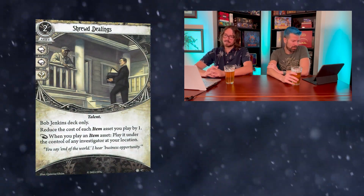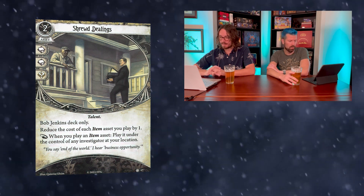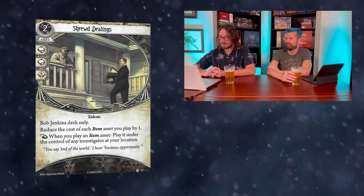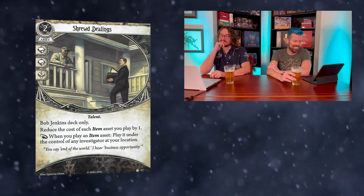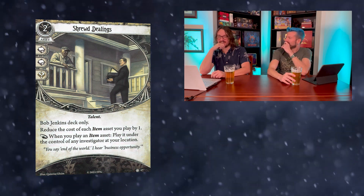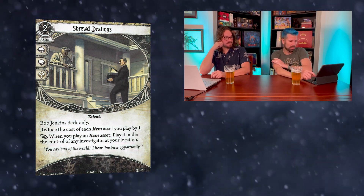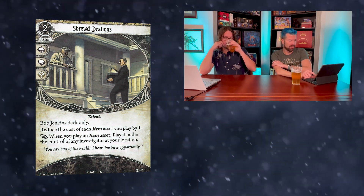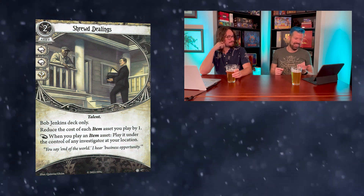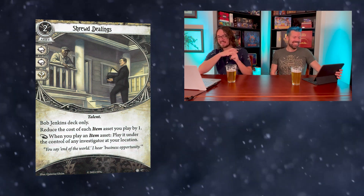When I see his intellect and his ability, I think he'd be great with seeker assets like fingerprint kit — things with a limited number of uses that you then replace — and by running a lot of those items with old key ring. And flashlight too. Maybe there's a leveled-up flashlight in this box. His signature card looks like an asset: Shrewd Dealings, two-cost asset, two intellect and a wild, it's a talent. It reduces the cost of each item asset you play by one — that could be like fifteen dollars over the course of a game. And then as a reaction, when you play an item asset under the control of any investigator at your location...